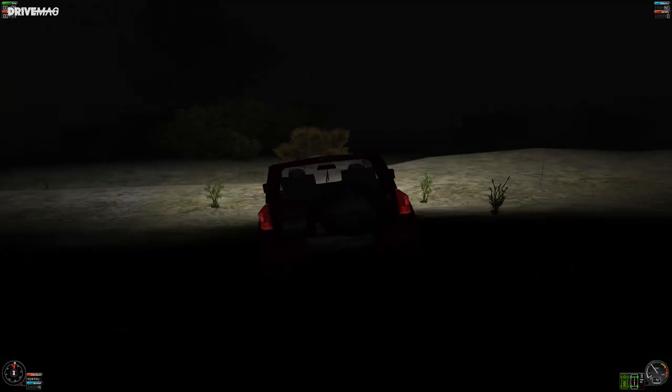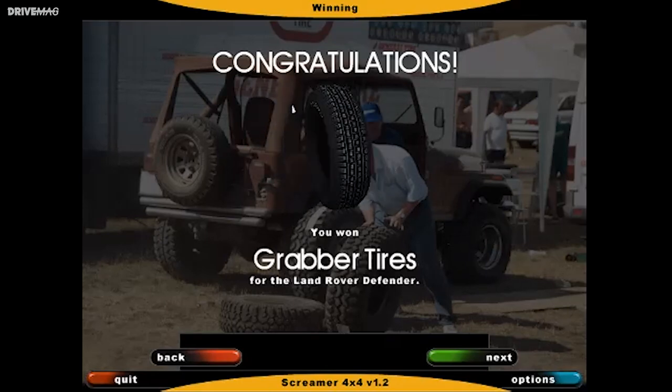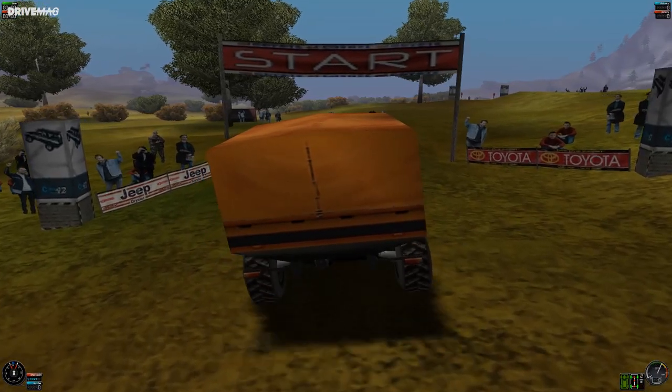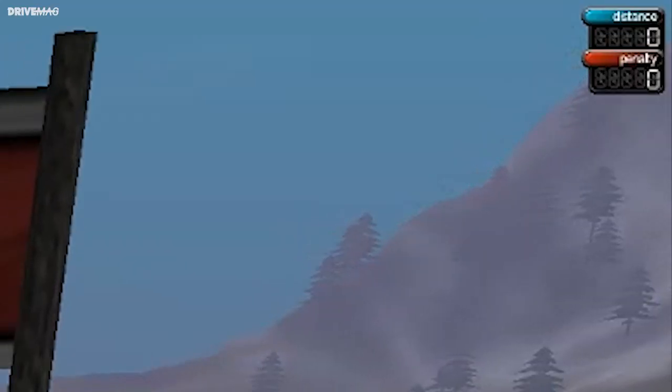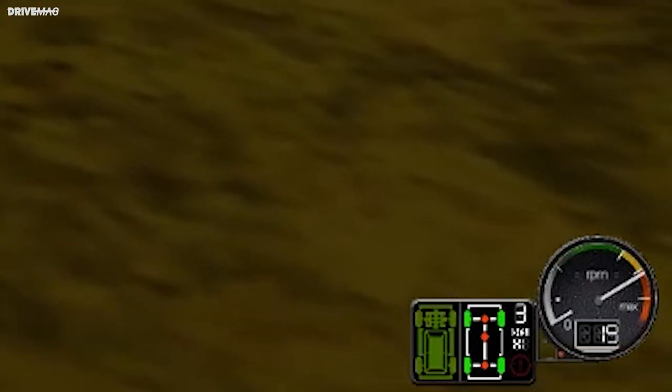After a few wins the goodies start to kick in. Different tires, differentials and engines become available to make your car faster and better on the trails. Once on the course you have a fairly simple HUD that shows your time, distance, penalty points, a compass and the car's info along with the damage level.